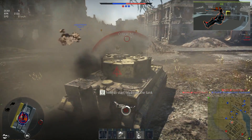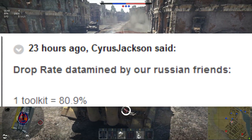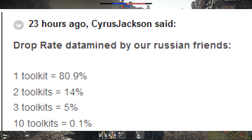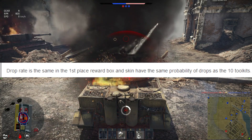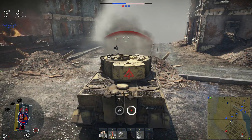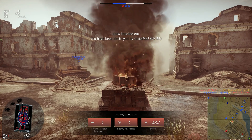I have some bonus news. Apparently somebody datamined the toolkit boxes: you have an 80.9% chance to get one toolkit, a 14% chance to get two toolkits, a 3% chance to get five toolkits, and a 0.1% chance to get 10 toolkits. Subsequently, getting the skins out of the first-place boxes has the same odds as getting 10 toolkits — a 0.1% chance. A shout out to my Discord mod CT Center who helped a lot with getting me to understand how this event works, even though it was confusing before the event even started.